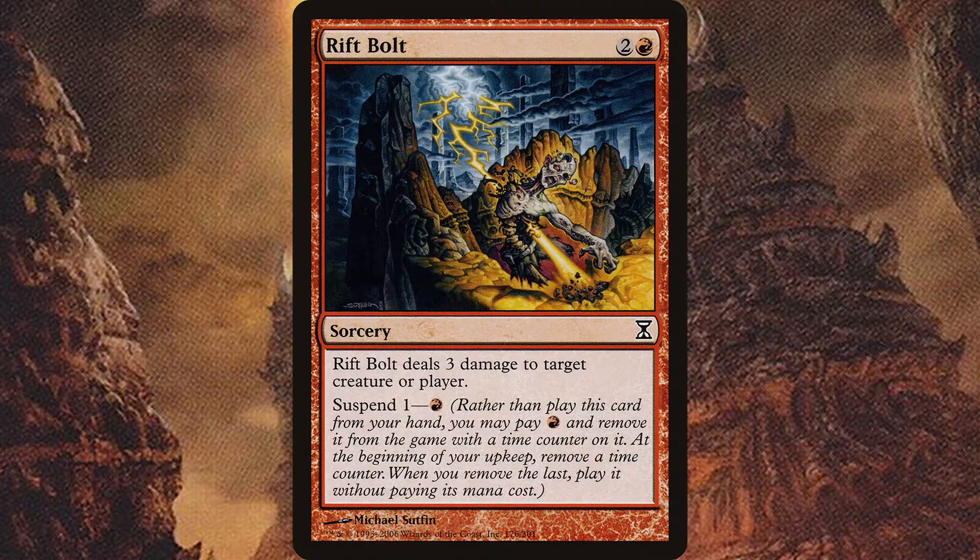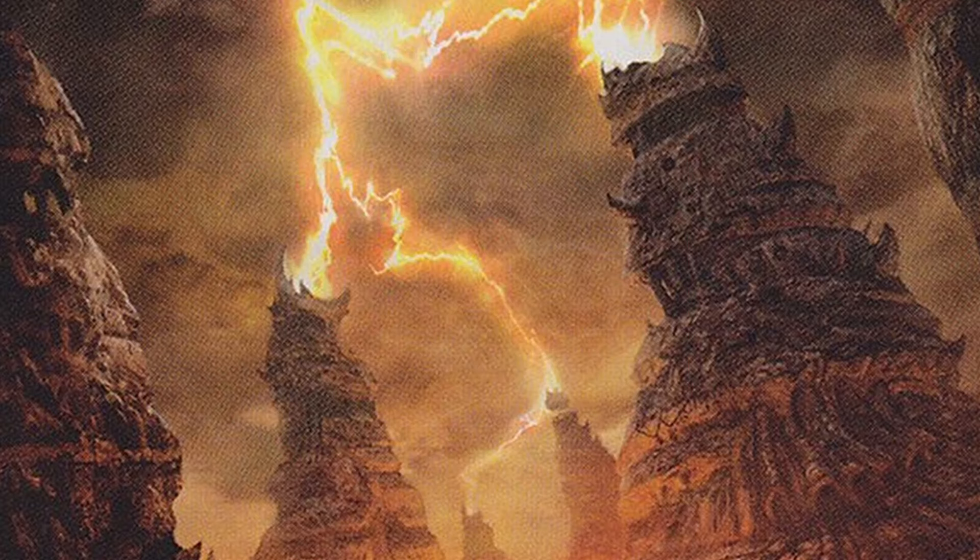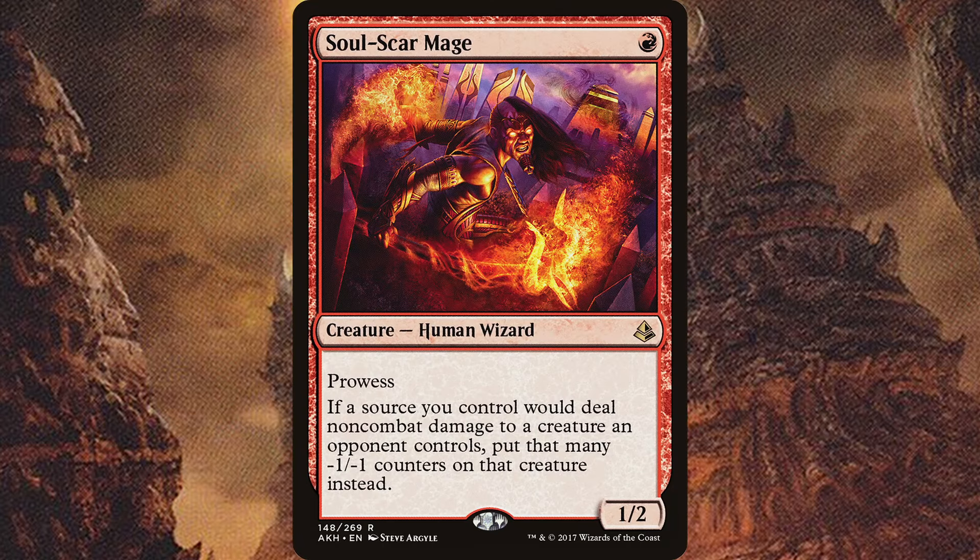I think the mono-red deck needs a facelift, at least mine does. Yes, red is a less dynamic color than the rest of the pie — that's true. But I think there's enough there to bring it up to snuff in relation to some of the other archetypes. Generally speaking, red is a very proactive strategy — it's interactive when it needs to be, and I think that's generally a strength. But I feel red would really thrive if we turned the reactive dial up a touch.